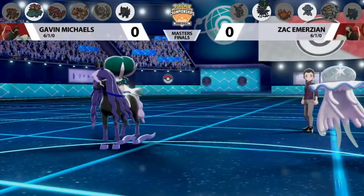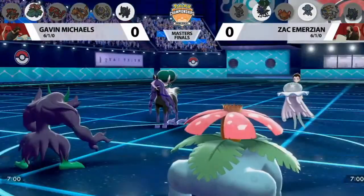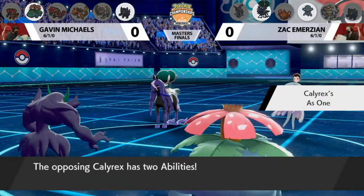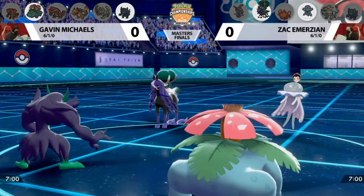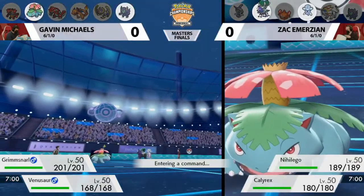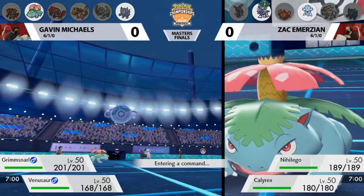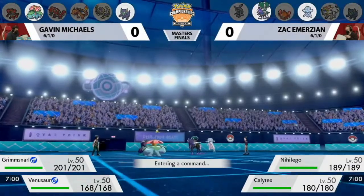Zach on the top of your screen with a Nihiligo Calyrex Shadow Rider lead, and then Gavin on the bottom of your screen with Grimmsnarl Venusaur. And this Nihiligo is certainly an interesting selection — maybe desperate to see something like a Charizard that it would have much preferred. The Venusaur is not what it wanted, because I don't see a real answer to this Venusaur on Zach's side of the field.